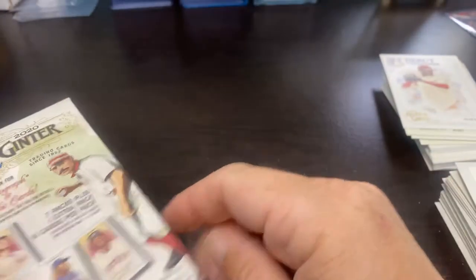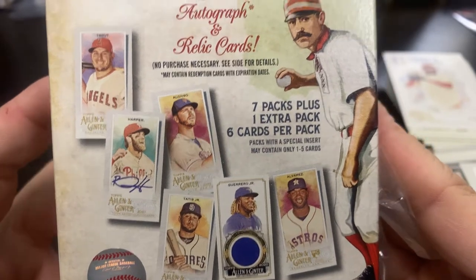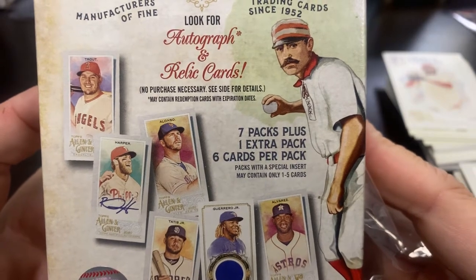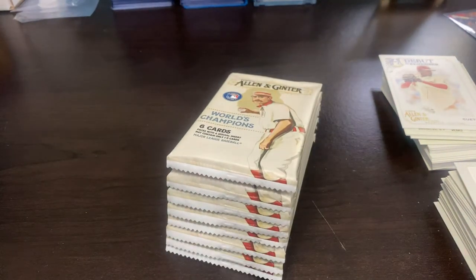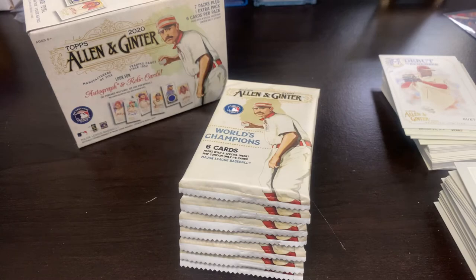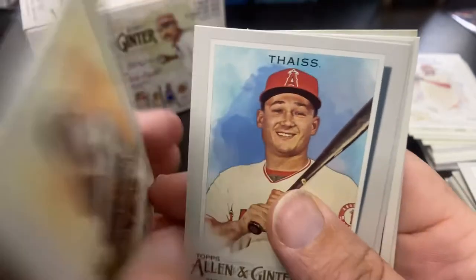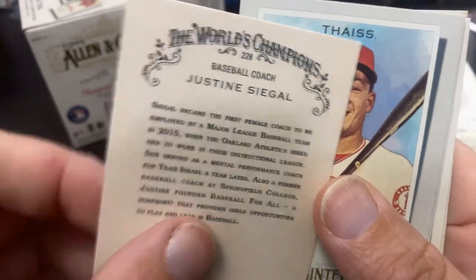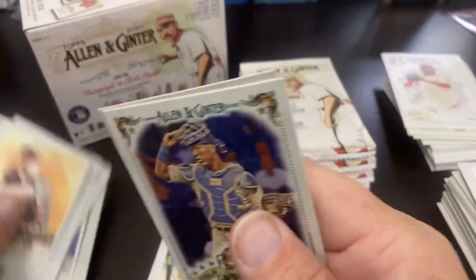Blaster Box — 7 packs plus 1 extra pack, so 8 packs total. We'll get about 48 cards. Going to need an autograph or relic to justify the value. Justine Siegel, first female coach — that's Mo Vaughn on the back. There's a Nick Castellanos mini, Salvador Perez, and Andrelton Simmons — I always say it wrong, one of you Angels fans may know. Steve Carlton on the back.